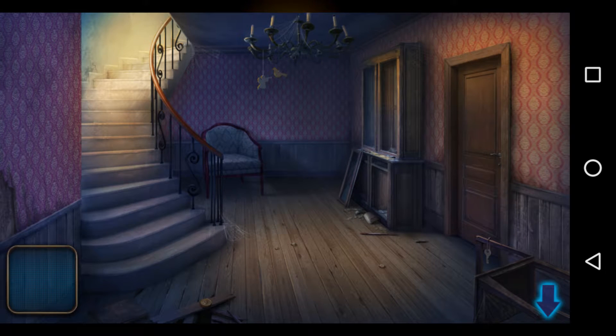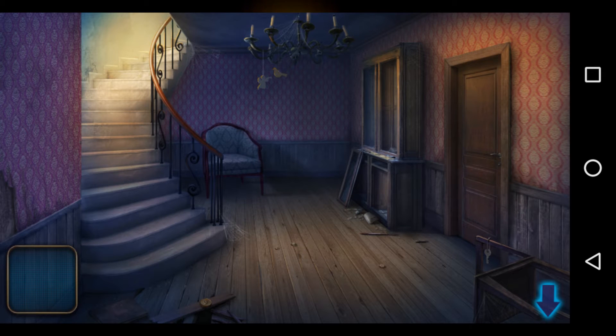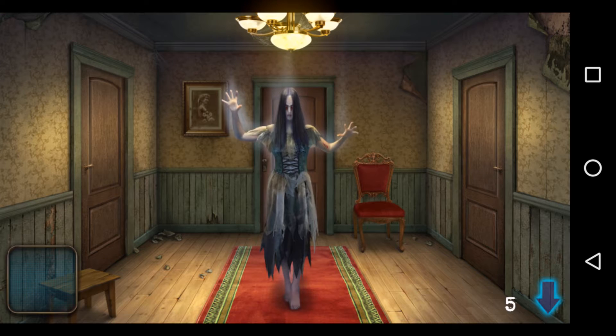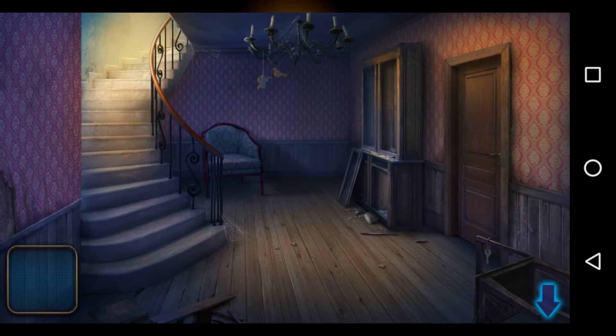I would like to go back. There is no option to go anywhere. I have to go back to that stairway which will lead me to the ghost lady unfortunately. I am tapping it again but she keeps killing me.